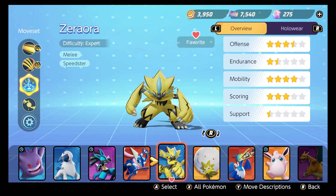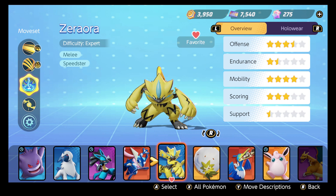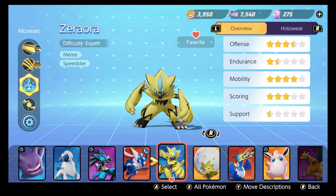We will talk about it in this guide. We will go over Zeraora's moveset, common held items you can use, battle items, and we're gonna take a look at some gameplay footage and see just how broken this little electric cat is. He's a cat, right? Those look like cat claws and cat feet.